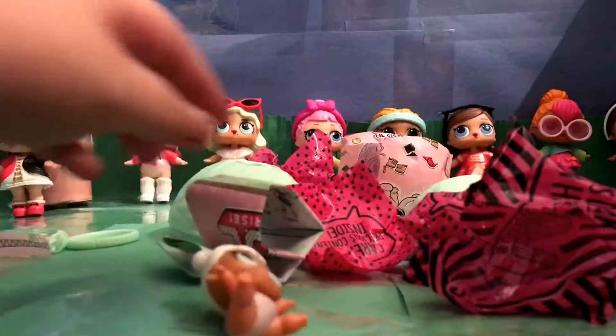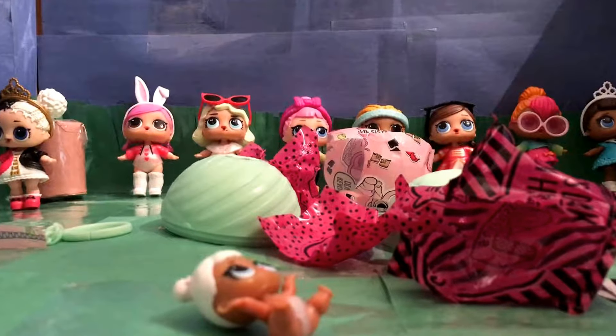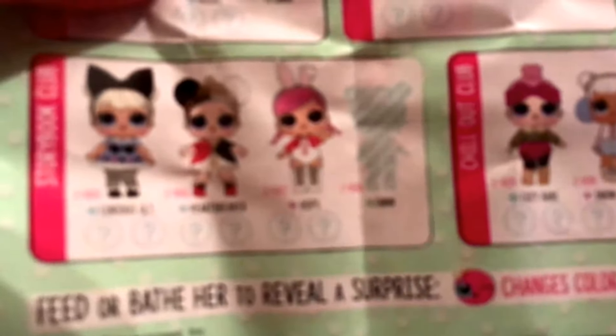Let's see who it is. We got super duper cute! I'm going to show you the checklist of Series Two. We have Curious Cutie, Heartbreaker, there's Hops, Cozy Babe — who I have — there's Snow Angel, there's Jitterbug. There's just tons to collect, and then the Glitterati's up there somewhere.